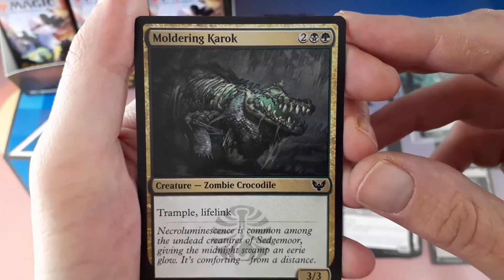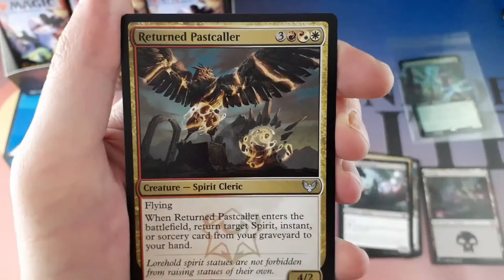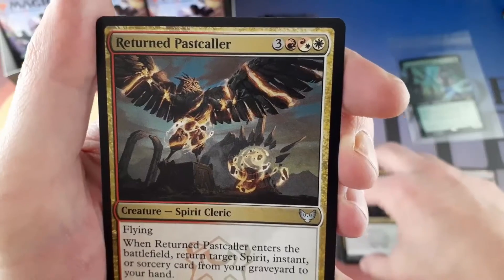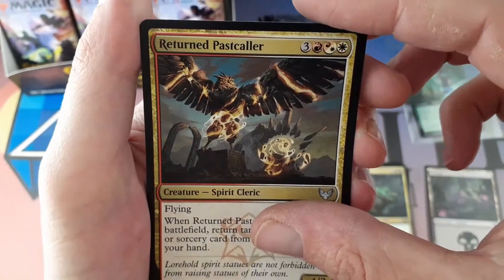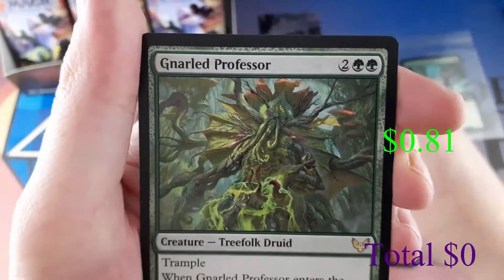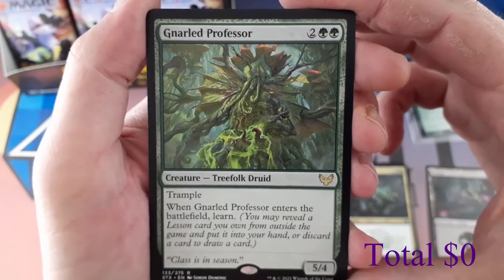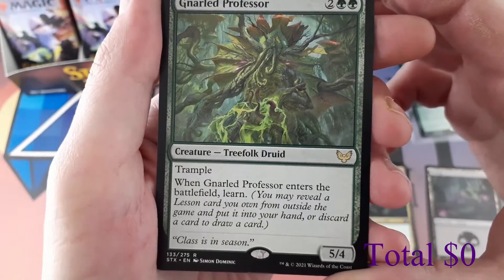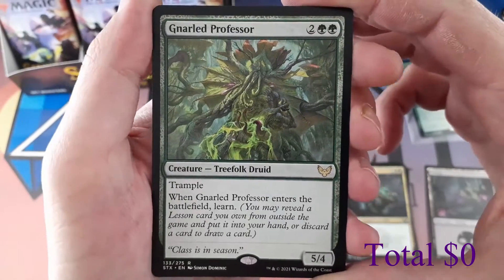The next one's a wild card — it can be an uncommon, a rare, or a mythic. We get an uncommon: Returned to a Past Color. Then the next one should be a guaranteed rare or mythic: Gnarled Professor, two and two green, creature Treefolk Druid, 5/4 with trample. When Gnarled Professor enters the battlefield, Learn.